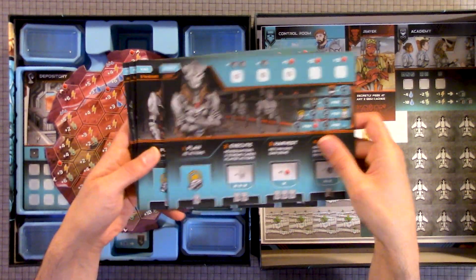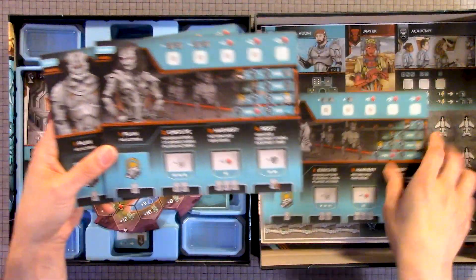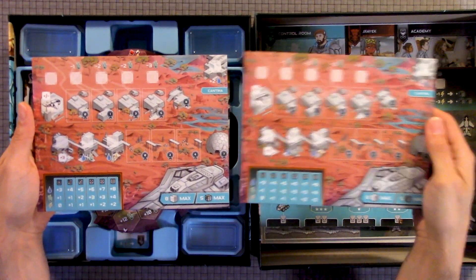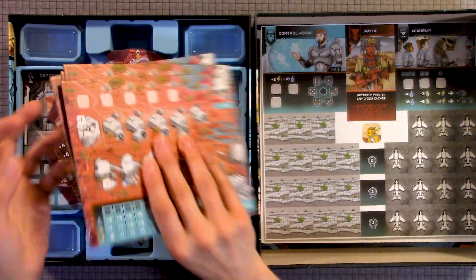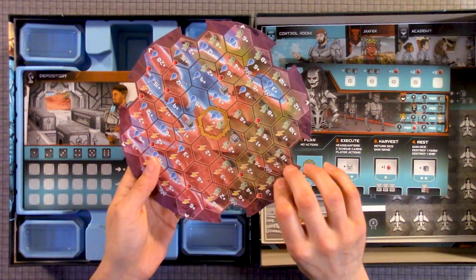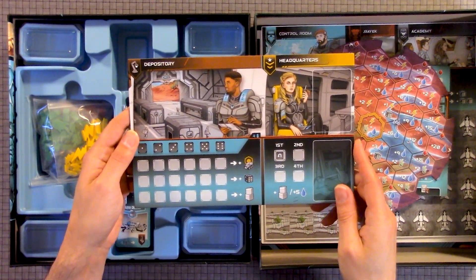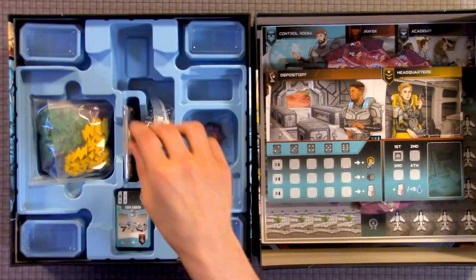Academy control room. Here we have different characters. Here we have the back of these two. We have the circular. Depository headquarters. I'll see for different player counts.